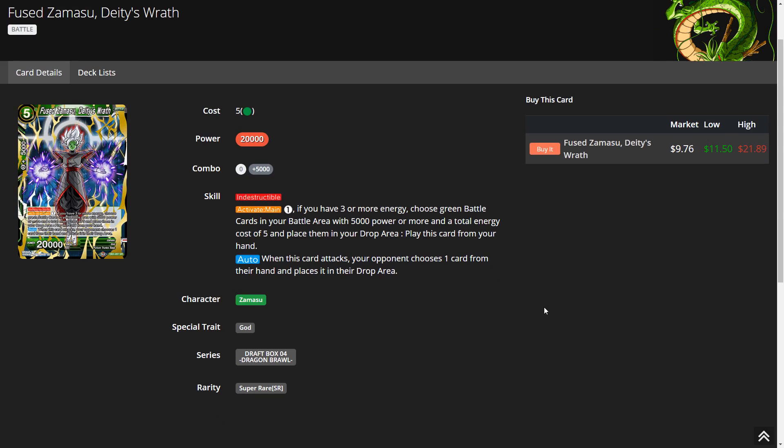Next is Fused Zamasu. It's not frequently played anymore, but it says: if you have three or more energy, choose green battle cards in your battle area with a total energy cost of five or more, and place them in the drop area. Importantly, if there's only one card with a cost of five, you can pick that single card as long as you meet the requirements — you have a green battle card and it has 5k or more power. The colon separates the cost from the effect.